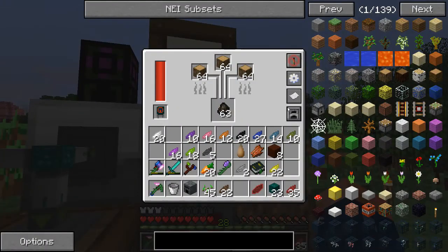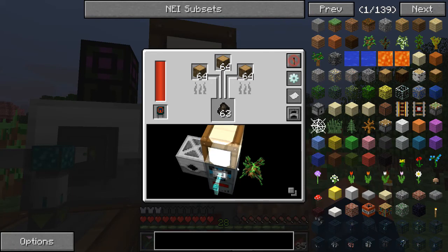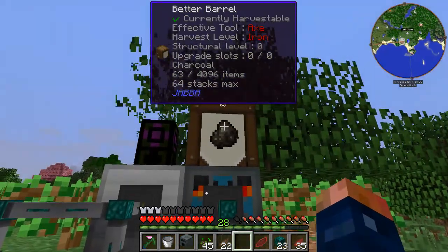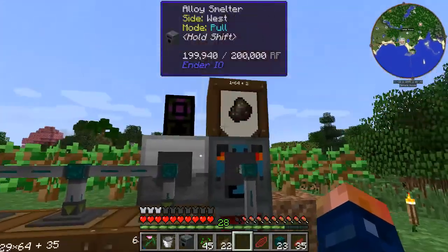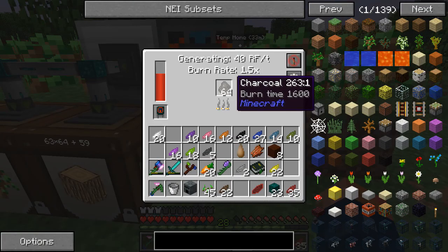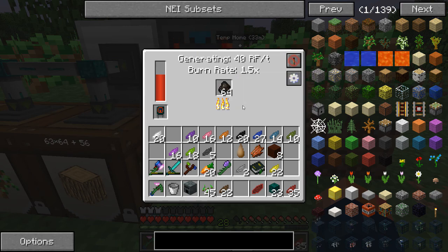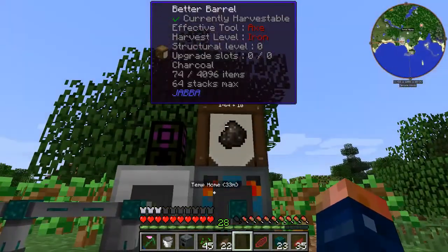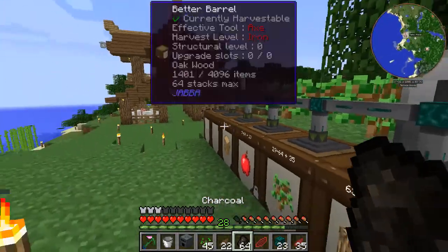Okay, so if I put this barrel on top and specify to push, it should start automatically putting charcoal in here, just like that. And it will also fill this up as well — this will get the priority. So when this goes out I should get another one in here, and it should fill back up here in a second. So this will stay all running, it will all stay powered.